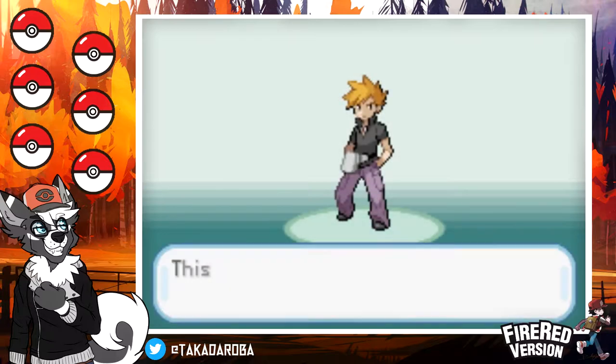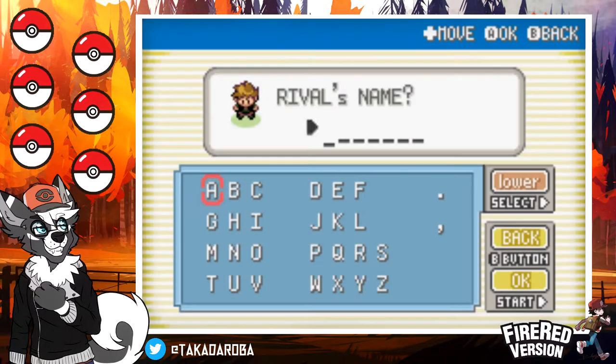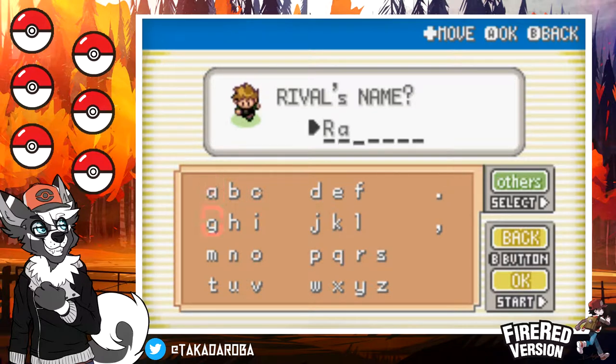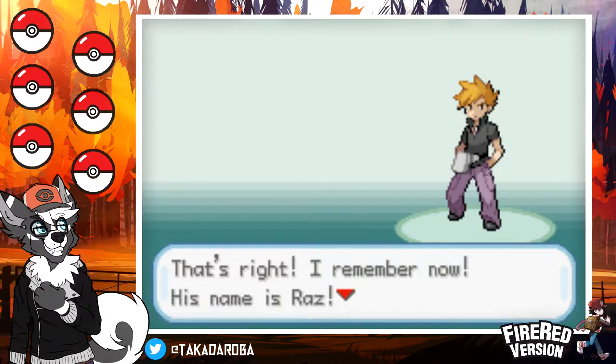'So your name is Taka. This is my grandson. He's been your rival since you were both babies. What was his name?' I'm probably just going to name him after Raz — I know he did a Nuzlocke of Pokemon White for a while — so we're going to do Taka versus Raz. You hear that, Colin? I'm coming for you. You're my rival now. 'That's right, I remember now. His name was Raz.'